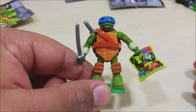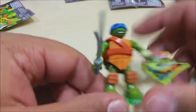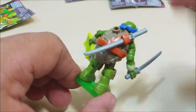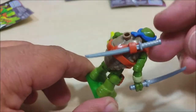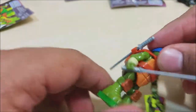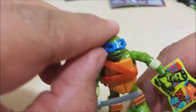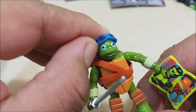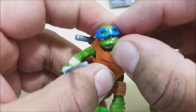Here we got Leonardo — he's got a magazine in one hand and one katana in the other. His little belt actually holds his extra katana. Now I don't know what this hole in his back is for — it's probably to put like a posing stick in the back — but this is pretty cool. The details are great, the mask goes on and off, and then it snaps back on like so.